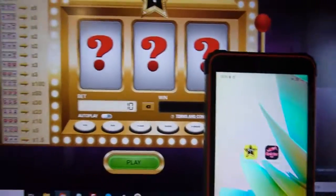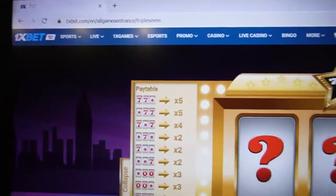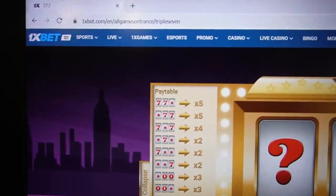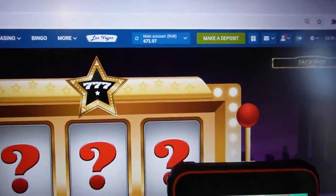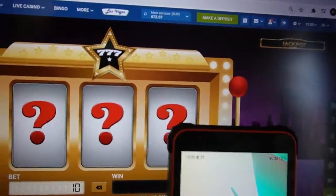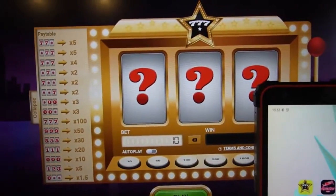Hello my friends, you are on my channel. Now we play Triple Seven on the official website 1xbet. This is my actual balance — it's rubles, which is the official currency from Russia. Now we play.